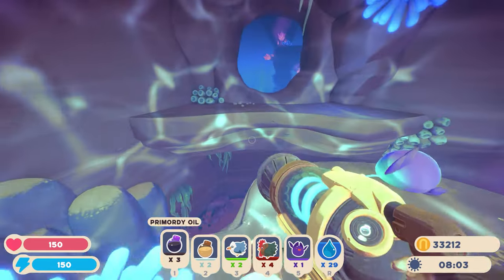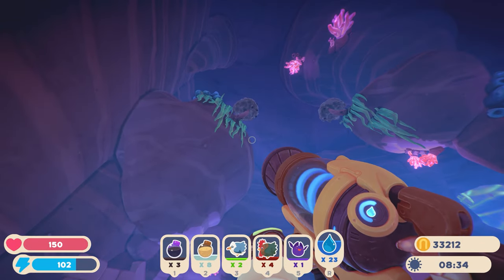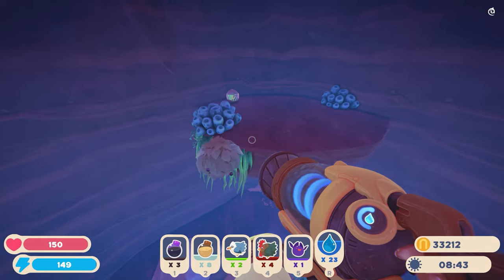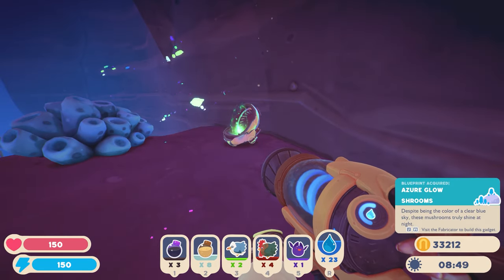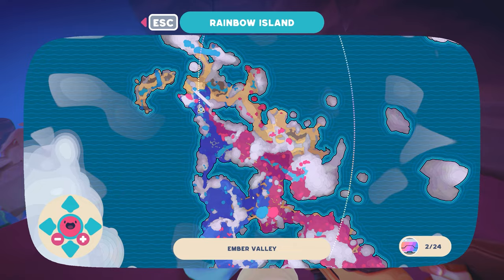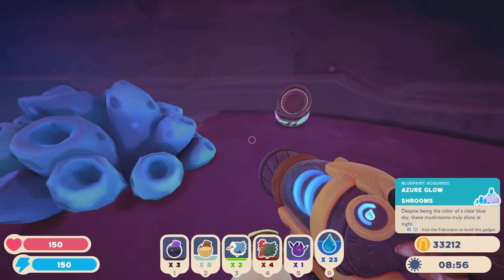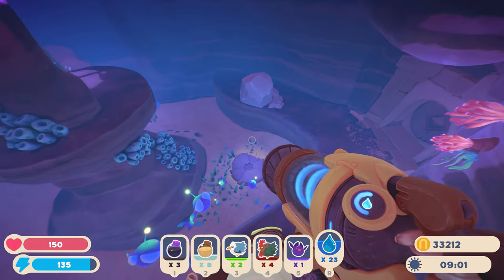There's an angler slime. Let's grab some primordial oil — that's perfect for us because we just found those for the very first time. There's pomegranates growing right there, and there's a treasure pod. Let's see what this is — Azure Glow Shrooms. Wait, why is that in this area? That's Starlight Strand stuff exclusively, it seems. So I guess you can get anything anywhere — that's kind of random. It's got little blue trees on top of it. I don't know where that thing is that they're talking about.